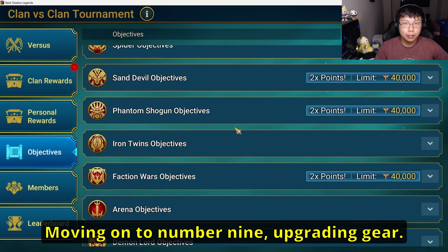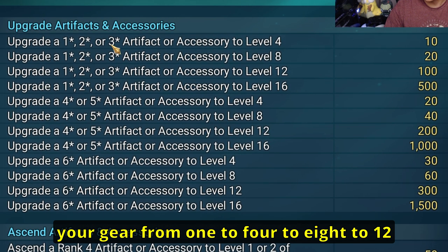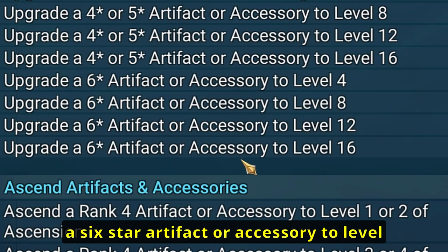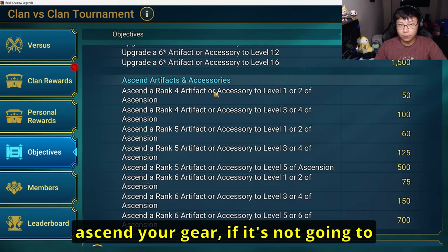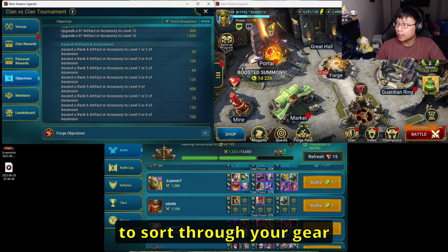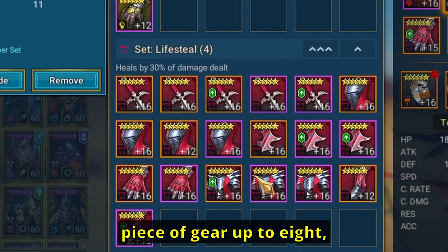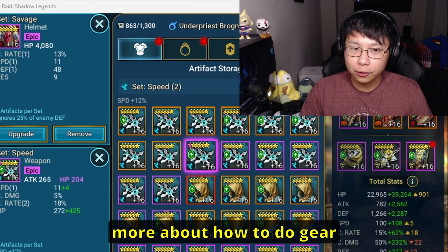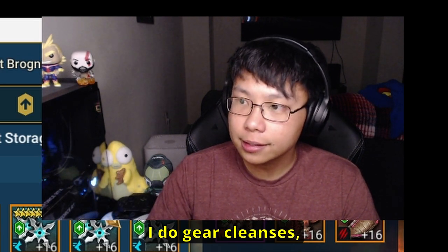Number nine: upgrading gear during CVC is when I do my gear cleanses, because you get points upgrading your gear from one to four, four to eight, eight to twelve, twelve to sixteen. Upgrading a six-star artifact or accessory to level 16 gets you 1,500 points. If you're trying to ascend your gear and it's not going to help you immediately, wait till CVC. Sort through your gear, roll a piece up to eight or twelve, and decide whether to sell it or keep it. I have a video on gear cleanses if you want to learn more.